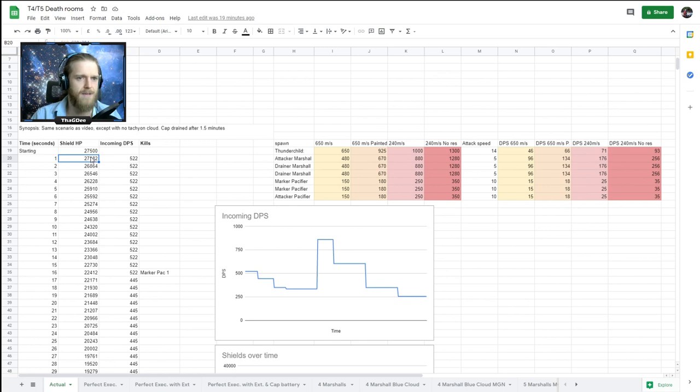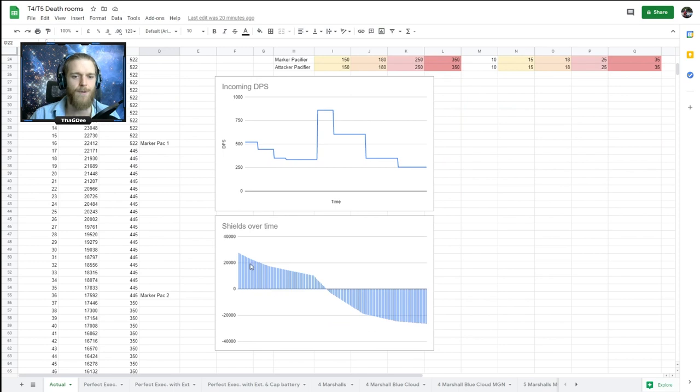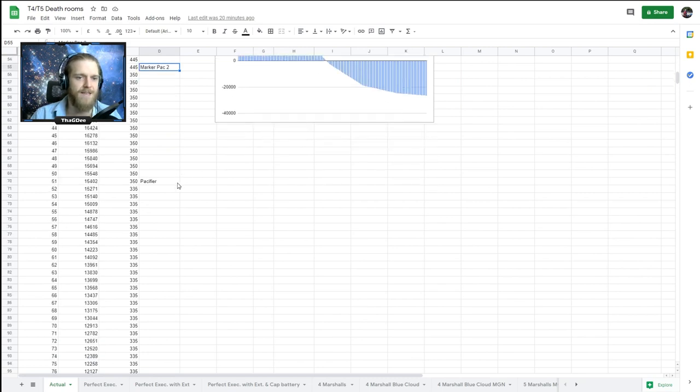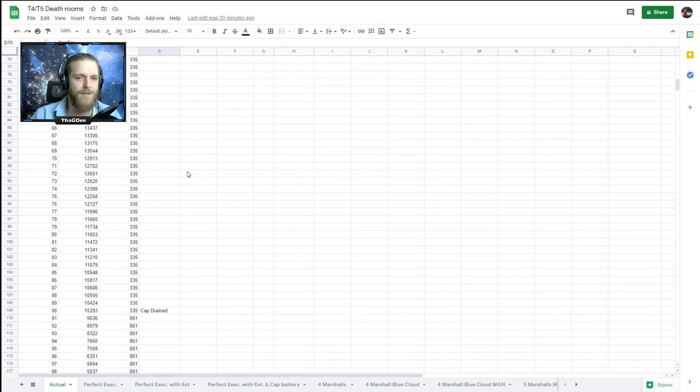This graph shows what would have happened to my ship HP over time with the same target prioritization but without the tachyon cloud. I die fairly quickly at about two and a half minutes. We go Marker Pacifier first, second Marker Pacifier about 20 seconds later, then the single frigate Pacifier. It took a long while before I got to my first Marshal because I was out of range. My cap drained about 90 seconds after taking the first damage.